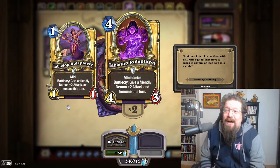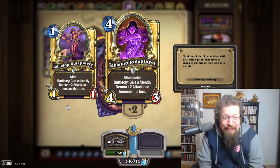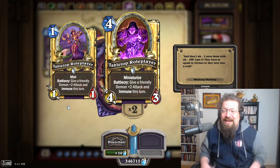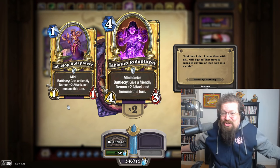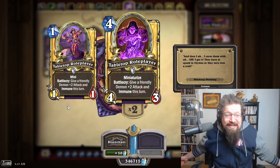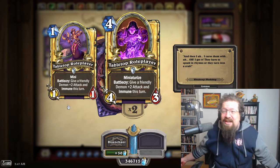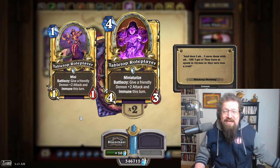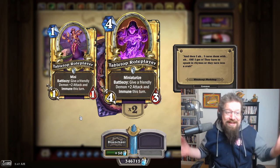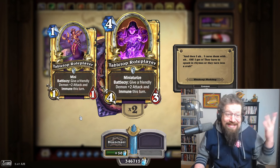The worst class mini by far is Warlock's Tabletop Role Player. All the others feel creative and in line with class flavor, but just giving a Demon +2 attack and immune for one turn — it's weird, it doesn't fit. You'd think maybe Lifesteal or something. It's also expensive and the mini part just isn't flavorful. This is one of the ones that feels like more of a miss, and you can see it by the numbers.